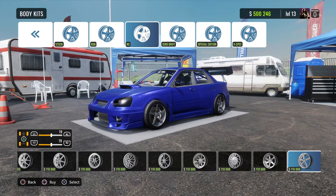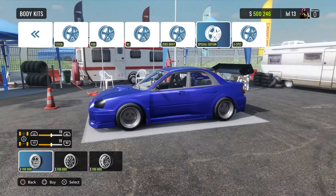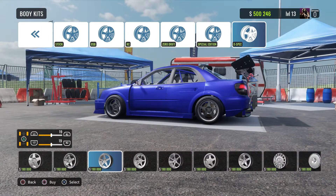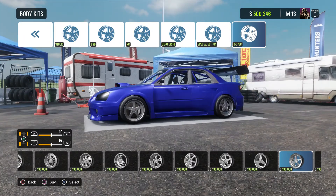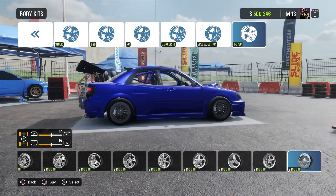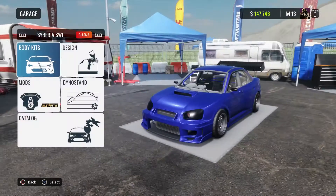Trying to find a good set of wheels in this game is really hard. Zero drift wheels — what do these cost? 110,000 okay. I don't know why you'd call them zero drift. 190,000 for these. Let's see what these look like. We'll do these here. Gotta do tires — that's the last thing. 352,000 for the whole build. Jesus.